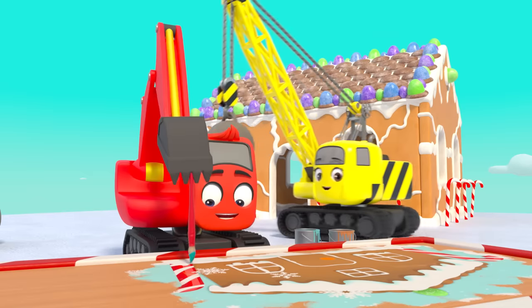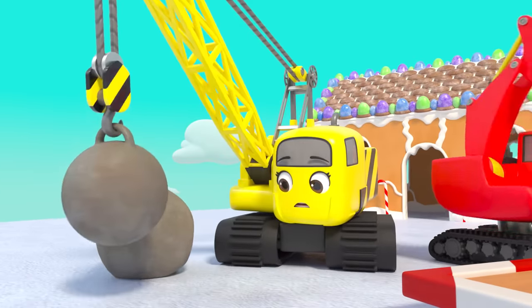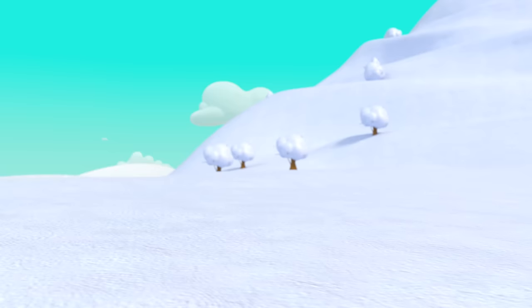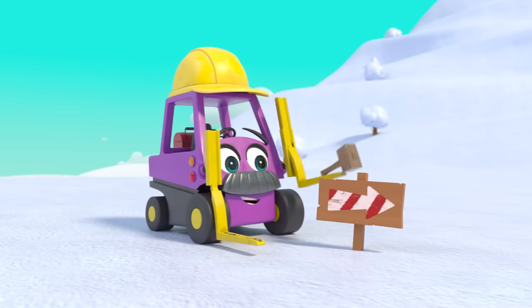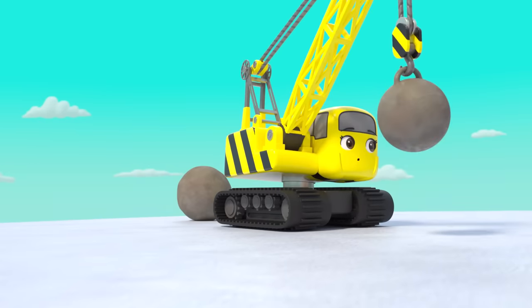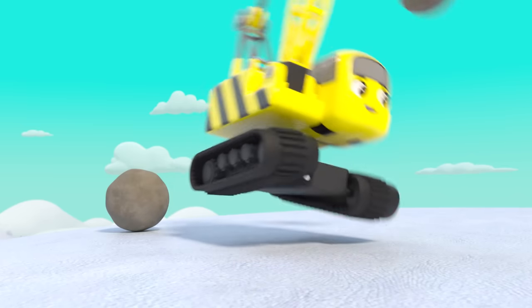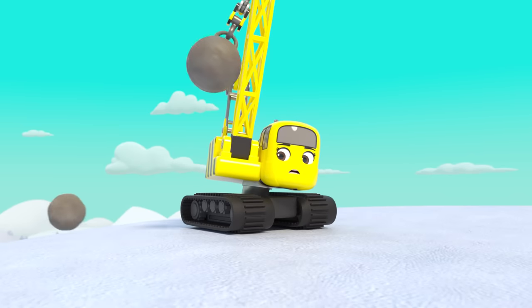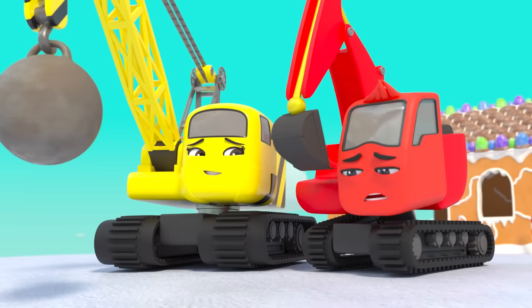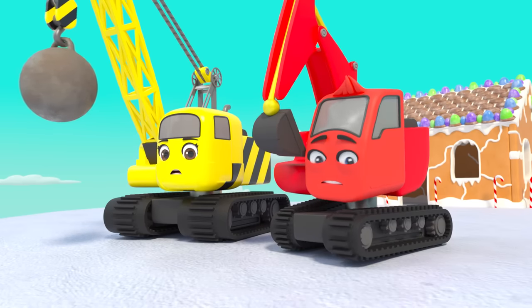Diggly and Daisy are finishing up the gingerbread house on top of the big hill. There's Mr. Rubble all the way down at the bottom of the hill — he's putting up a sign to show the way to the gingerbread house. Diggly has made a welcome sign for the gingerbread house — nice work, it looks great! Daisy loves it. Uh oh — Daisy knocked the boulder down the hill and it's turning into a giant snowball! It's heading straight for Mr. Rubble and he hasn't noticed. What are they going to do?